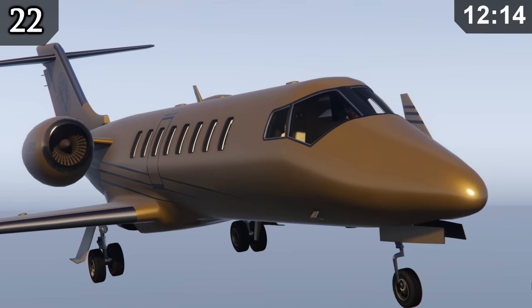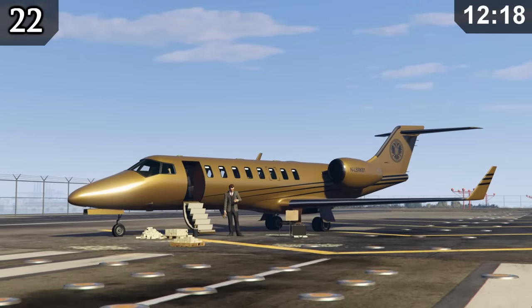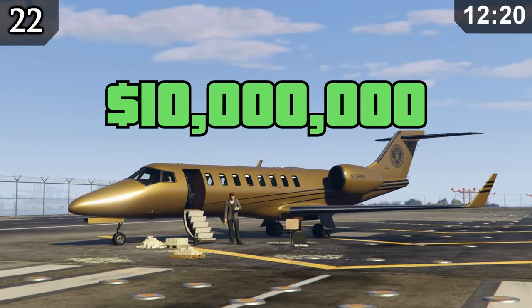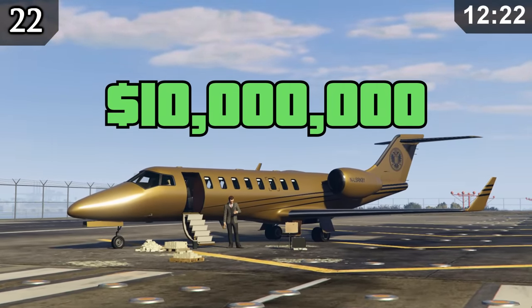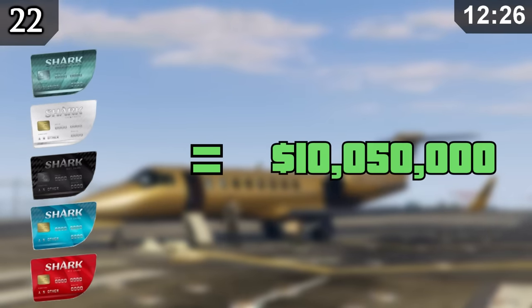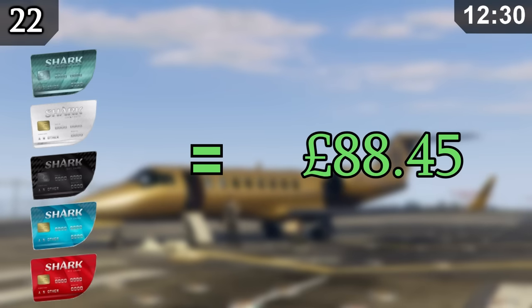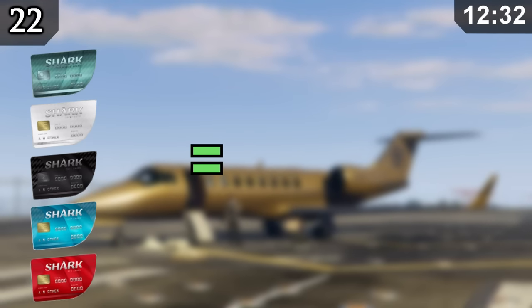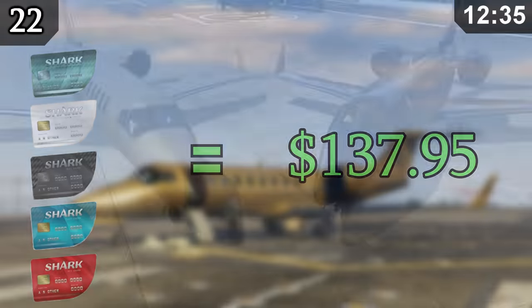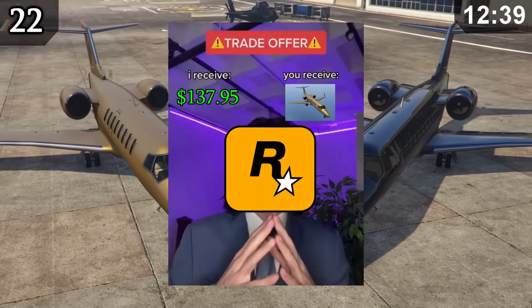The most expensive vehicle in the game is the Luxor Deluxe — a golden jet costing a staggering $10 million. If you wanted to buy it with real money, the minimum you'd need to spend is five different Shark Cards totalling $10,050,000 in GTA dollars, costing you £88.45 or $137.95 USD. All of that for a useless and slightly retextured jet.